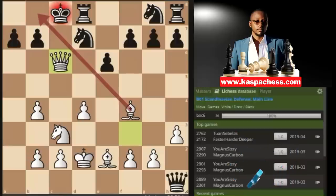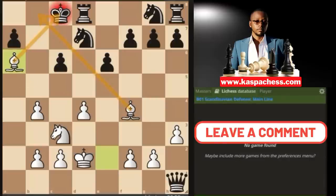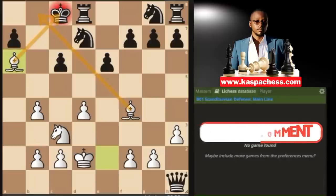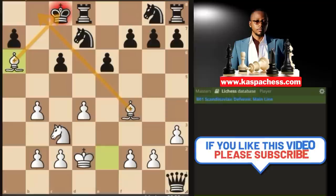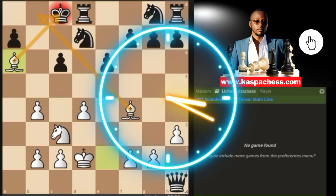After queen takes a1, we sacrifice another rook on h1, letting black take that as well. Because now the game is over: queen takes c6 check, the king cannot escape, b takes c6 is the only move, and then bishop a6 — checkmate. You don't have to memorize all these moves; just be aware this trap can occur and may apply in middle game positions you'll encounter.